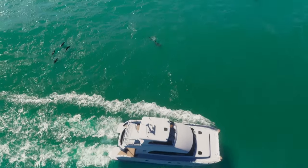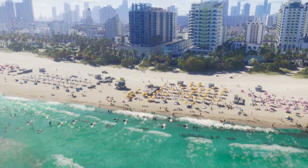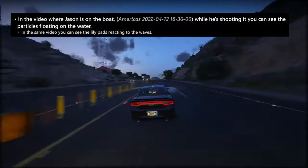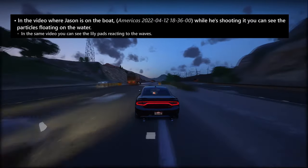In the shot of the Venetian island, it's evident that there will be a high density of yachts. It seems that the boats will be easily accessible, and based on the leaked shot featuring Jason on a boat from 2022, it's probable that players will have the freedom to enter, drive, and explore yachts like the catamaran seen in the opening scene of the trailer.